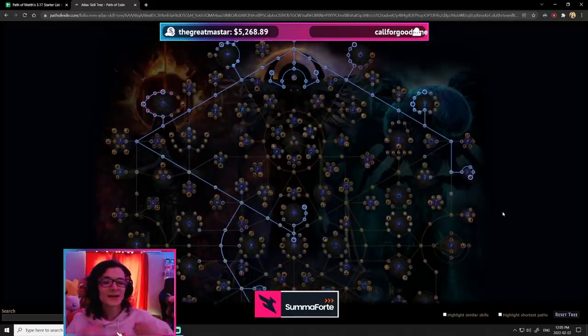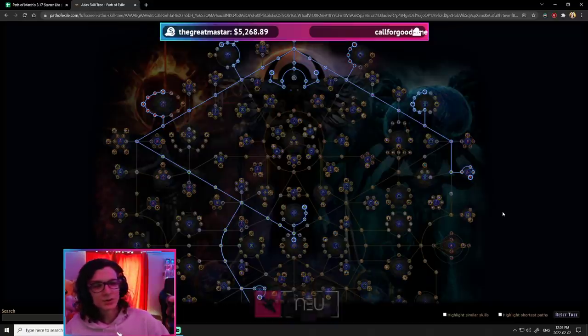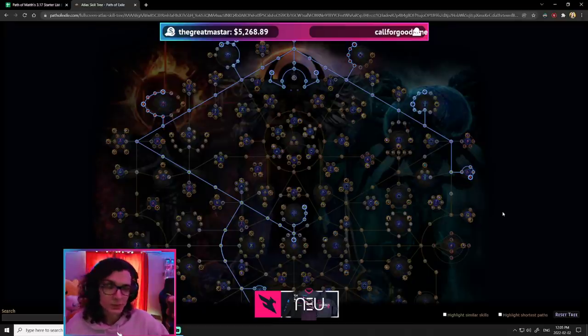At the end it's going to be harder and harder to get points. To get the last 15 or 20, you'll need to do all the endgame encounters. So if you're somebody who doesn't typically do these super endgame encounters — like the Feared, Maven, or Uber Elder — then you might not get access to those points.